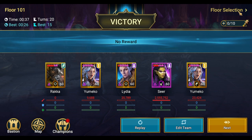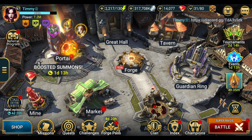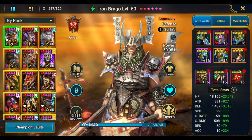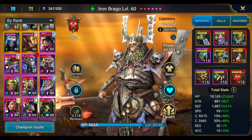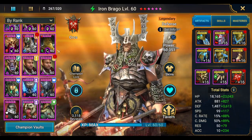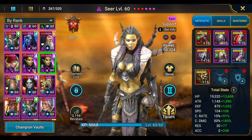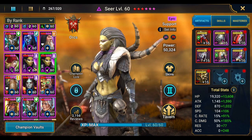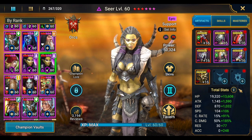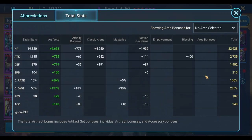I set up a budget Seer team before making this video. My second Seer — not my strongest one, since my first Seer is in Savage gear — still has pretty good stats in Destroy gear. I took the crit damage amulet off just to drop her crit damage down to 235 to make it more representative of what most players would have.